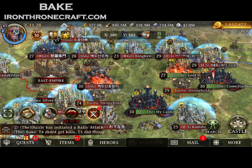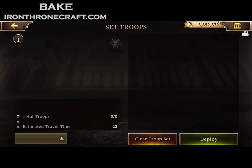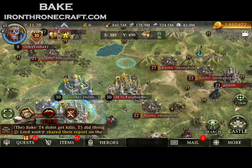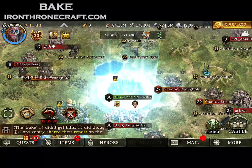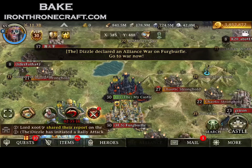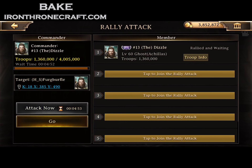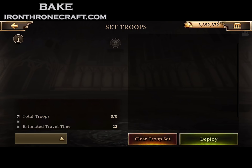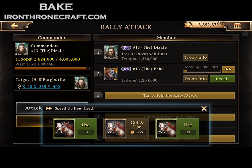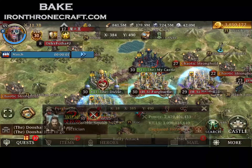Now you see this Furgerberberber — I'm calling him the Hamburglar. I told him that in Kingdom Chat. Dizzle sets a rally on him. I fill it with all T6 infantry. I'm going to port up next to him so I don't have to use a whole bunch of speeds. But this guy is the one that has been wrecking our fillers — he was ported offscreen and hitting our fillers. So Dizzle sets again, this time all archers. He's around 7.5 to 8 billion and he's obviously online, because he's been burning people.